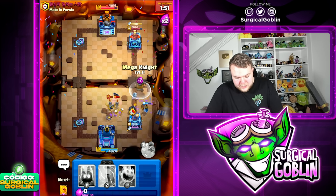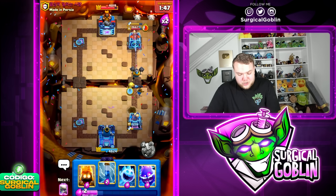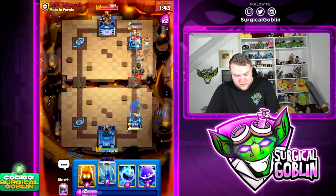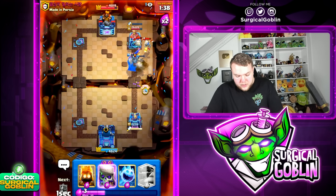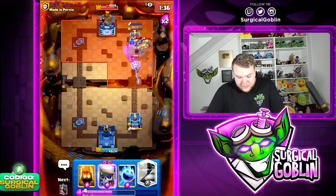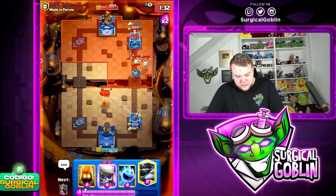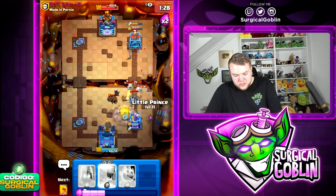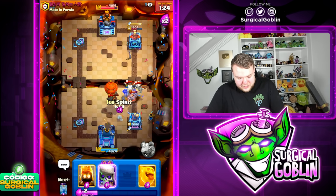Skeletons to distract — nice! That just shows how strong the little prince still is. Let's use the ability — yes, drums, perfect! Let's go with E-spirit here as well. The mega knight is going to jump on top of the tower for a decent amount of chip damage. We need to be careful now because he is soon going to go with his lava push. Let's go mega knight to tank, then little prince, and cycle as soon as possible towards our Zap.